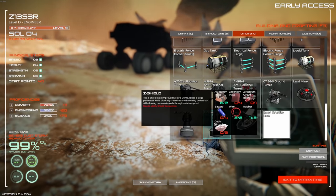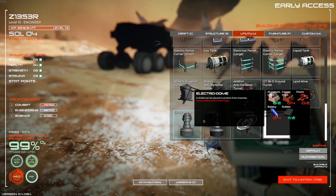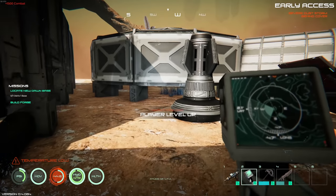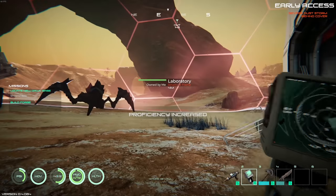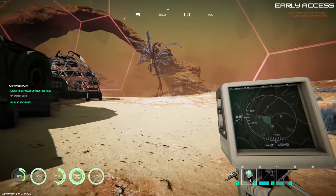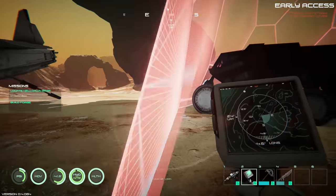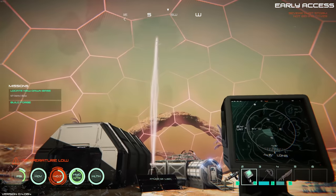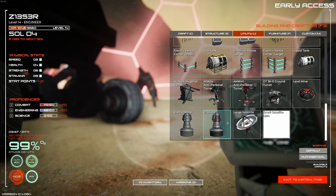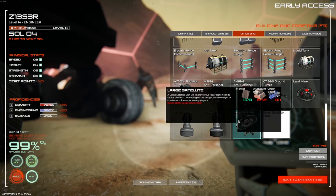The Z Shield is an improved electrodome that has a large perimeter, blocking creatures and incoming bolts while still allowing humans to walk through. Turning it on — oh my god, I love it, it's red and it's called the Z Shield! That's really cool. Before nighttime you'd get attacked, but your enemies would stop right here — they couldn't get in. That is pretty dope. We also have turrets and a large satellite dish that improves radar sight near its radius, allowing sight of creatures, minerals, or enemies.